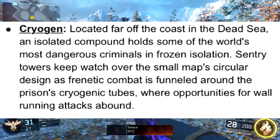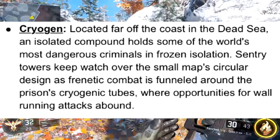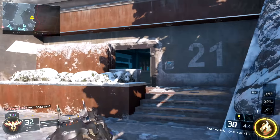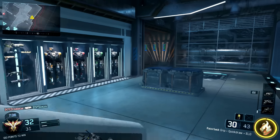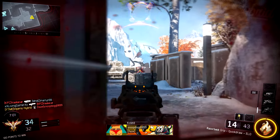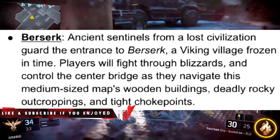As I said in yesterday's video, I was exactly right — Kraygen is located in the Dead Sea, and its isolated compound holds some of the world's most dangerous criminals. Kraygen also apparently has some sort of sentry towers, which could be like sentry guns — similar to Berlin Wall, where sentry guns would shoot at you if you crossed the border area.